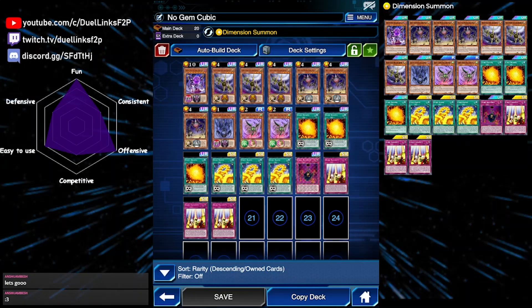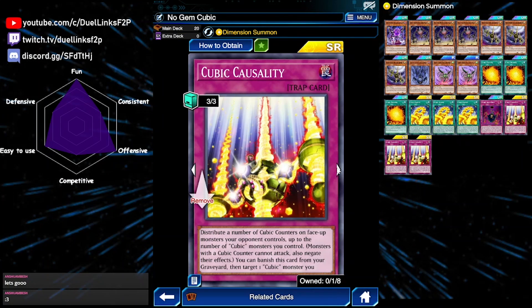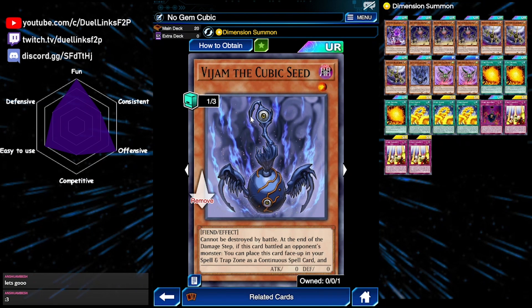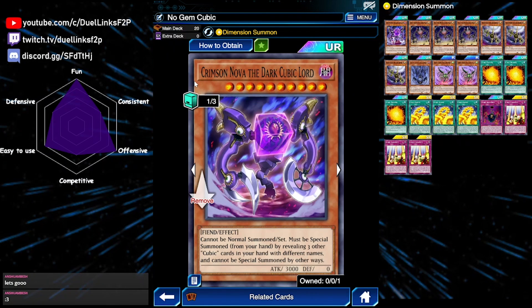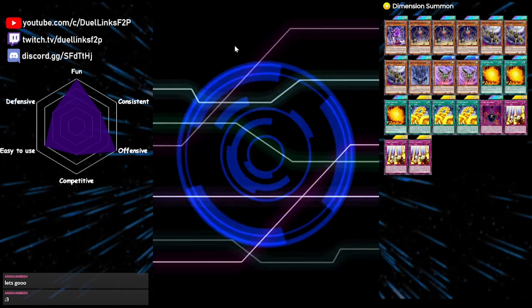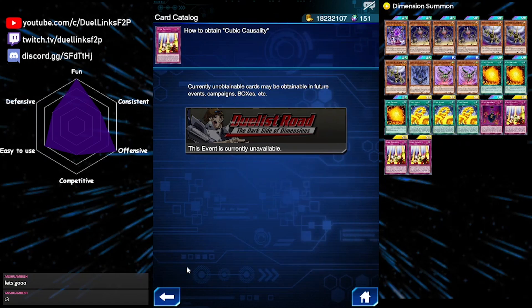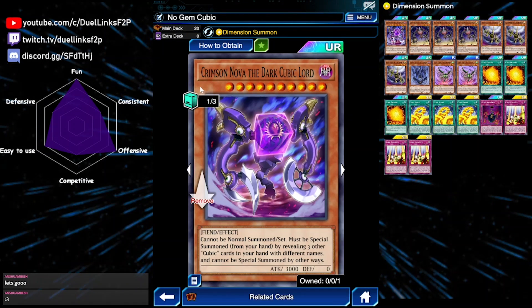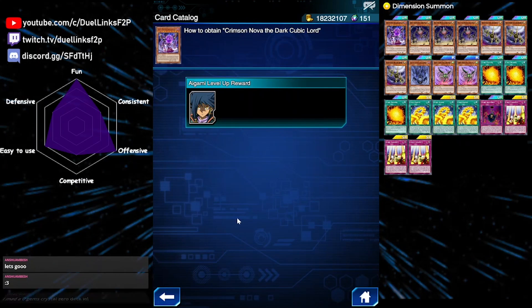Not too long ago we got quite a bit of Cubic support. We got free cards, we got Cubic Casualty, we got the Cubic Seed, as well as a Crimson Nova. Cubic Casualty is from an event reward, and Cubic Seed and Crimson Nova are available at one copy through the level rewards of iGummy.